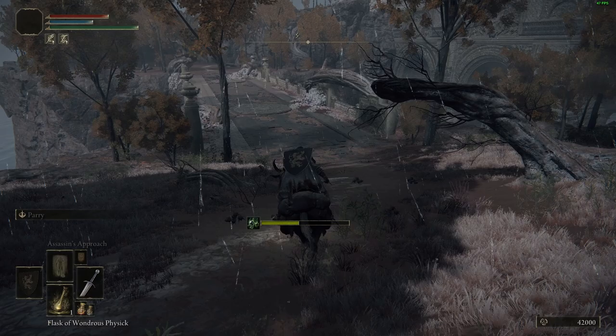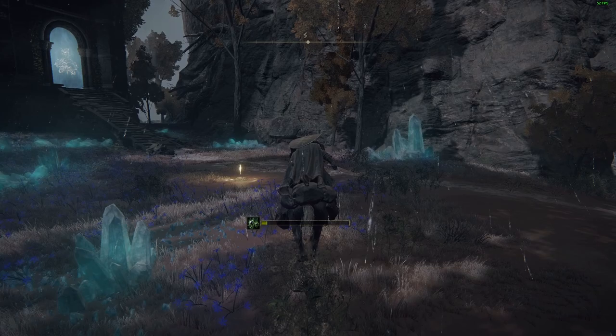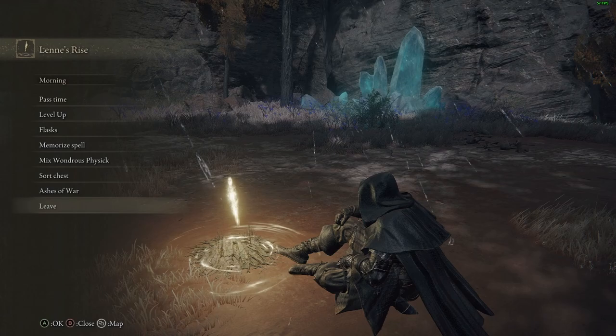Head down the ramp and across the bridge. At the base of the tower there's a Site of Grace — rest there and progress the time to Nightfall. Without getting up from the Site of Grace, rotate the camera and look back toward the bridge. There should now be a mounted Knight patrolling it. If you can't see him, go and check he's definitely spawned. If he hasn't, quit the game and then reload, and that should spawn him in.